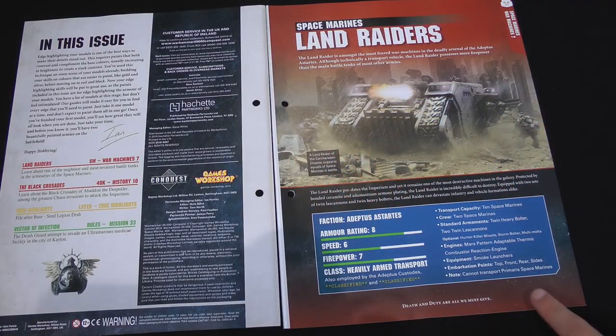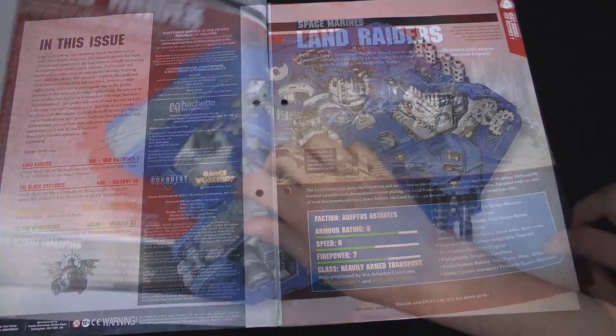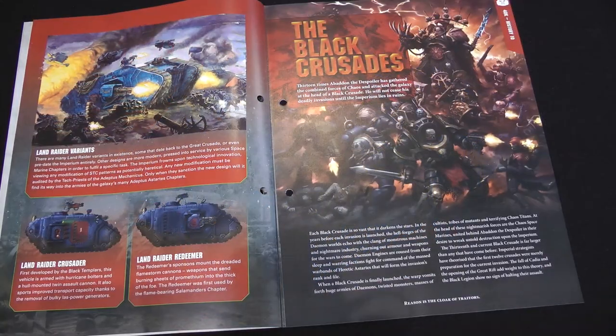In the magazine we have the return of Space Marine Top Trumps with the Land Raider — got its little numbers there. It's basically a very heavily armed tank with a lot of guns. And here we are, there's a kind of cutaway interior picture of it, a full double page spread, and then a couple of variants.